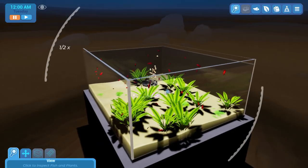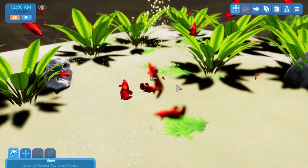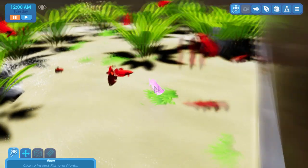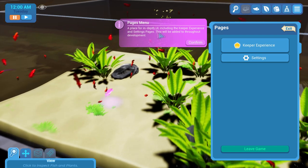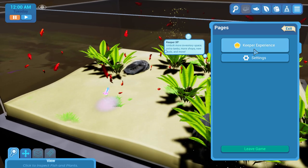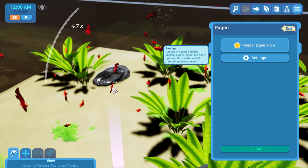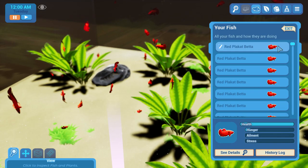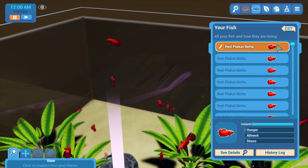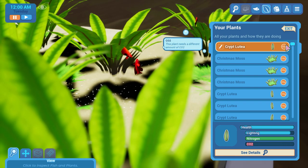It's a shop, it's a shop! Keepers unlock more inventory space, extra tanks, more shops, new tools, and more. Fish details — okay, but I cannot buy them here right? These plants need different amounts of CO2.